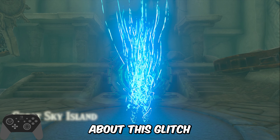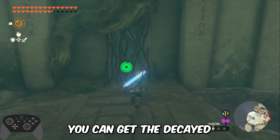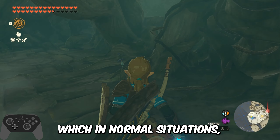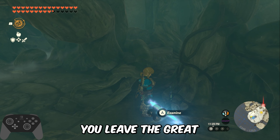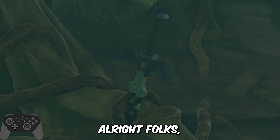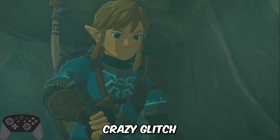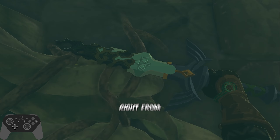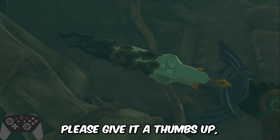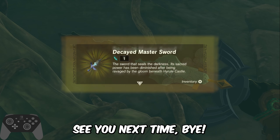Another cool thing about this glitch is that after you have left the Great Sky Island, you can get the decayed Master Sword in the beginning cave, which in normal situations will disappear once you leave the Great Sky Island. Alright folks, that's all there is to it — I hope you have been able to do this crazy glitch and have full hearts and stamina right from the start of the game. If you liked the video, please give it a thumbs up, it means a lot to me. Thank you for watching, see you next time, bye!